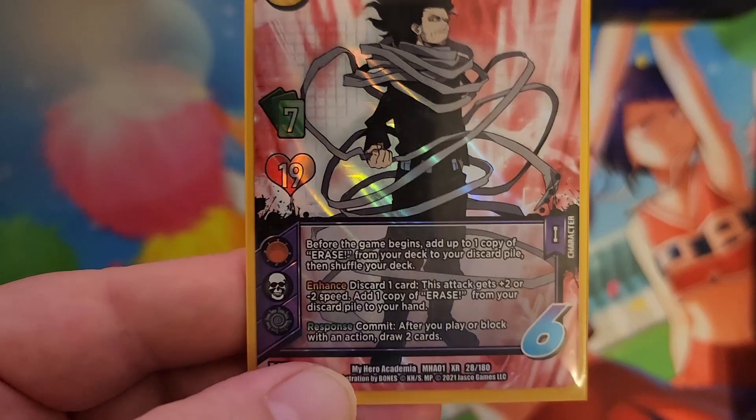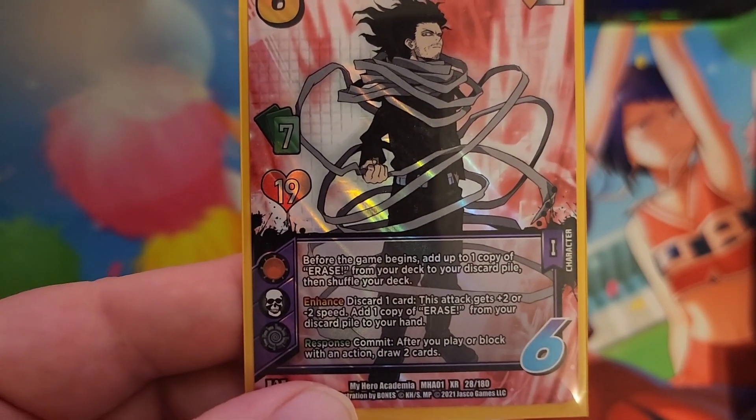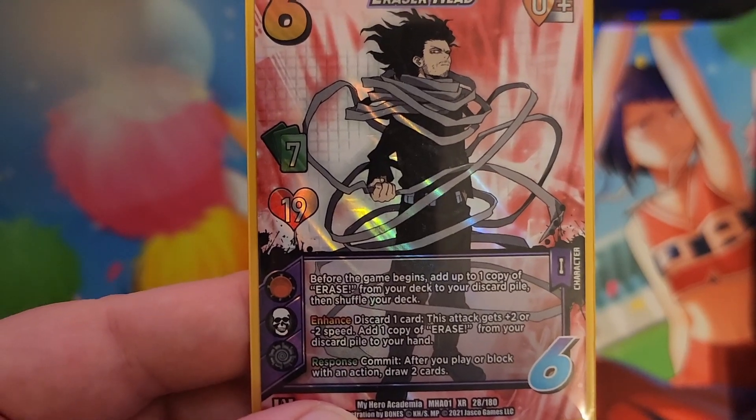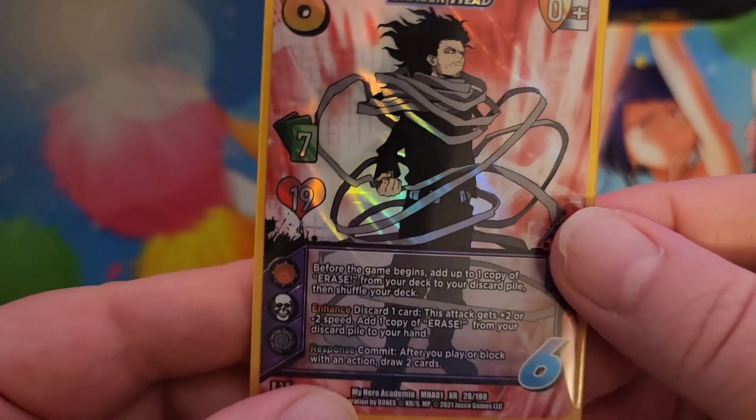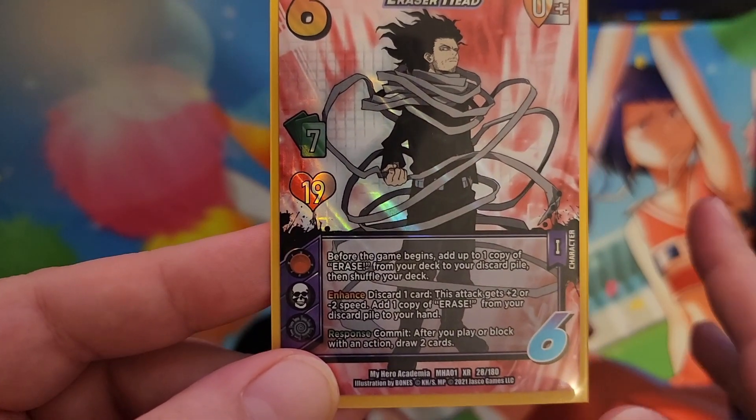We are of course playing the Void Symbol. And then Response Commit: after you play or block with an action, draw two cards. We're actually only playing four actions in here at the moment. We should probably be playing more, but I'll explain why we're only playing four.